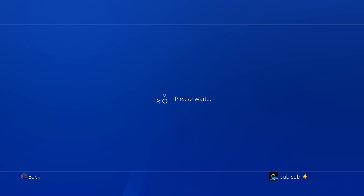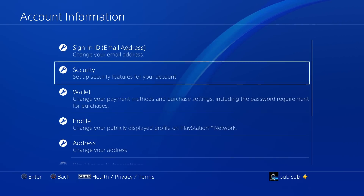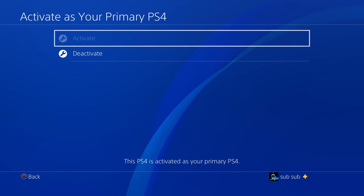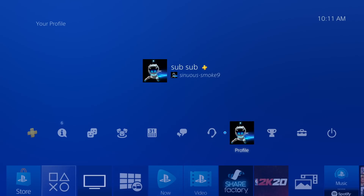Now after you get auto-renew turned off, you want to make sure that all accounts on this system have access to PlayStation Plus. You do this by making sure that this PSN account is activated as your primary PS4. Just scroll down to 'Activate as Your Primary PS4,' make sure 'Activate' is grayed out and it says that it's activated as your primary PS4. From here on out you will be good, and all accounts on your system will have access to PlayStation online.